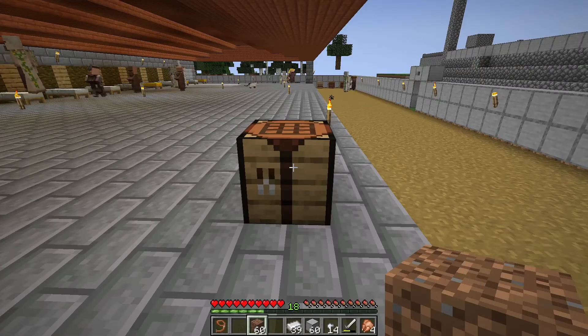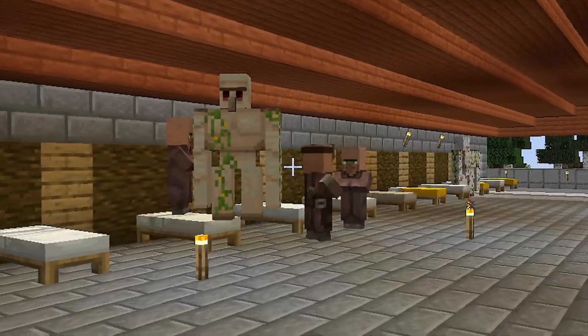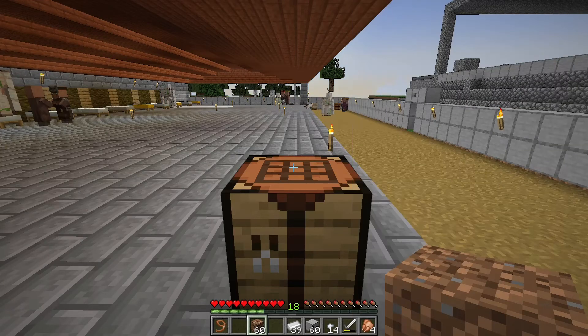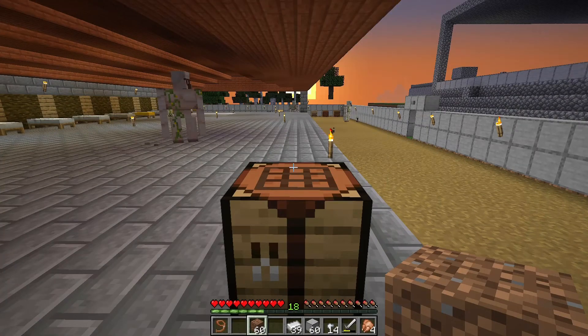Today we are going to assign jobs to our villagers. We have many villagers and we have to give them jobs. I have 5 villagers that are jobless — one sitting there, one sitting there, and one sitting there. According to my knowledge of Minecraft, I think we have around 13 or 14 villagers who can trade with us. They travel sometimes and get stuck.